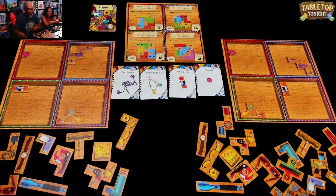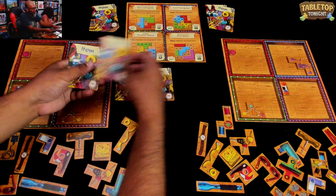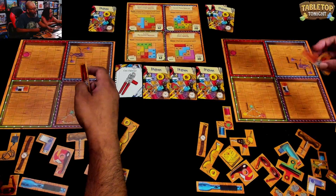Now the round is over, we discard these. The first one out is the can opener — which is this one here. I want to cover many spaces. I'll also put this — no, I'm gonna put this on the perimeter.